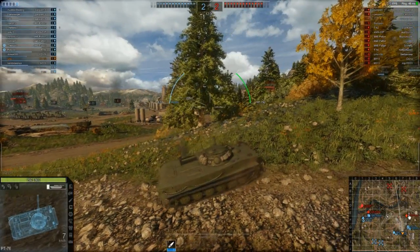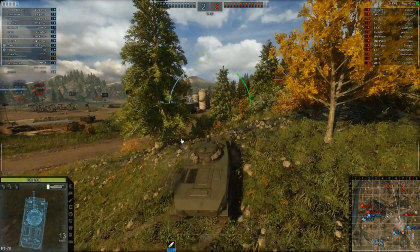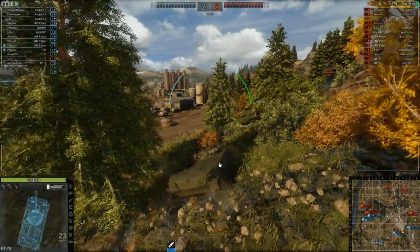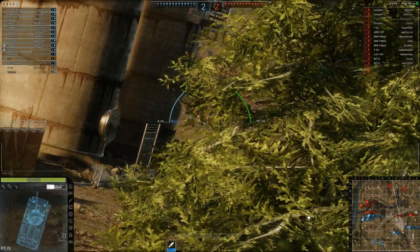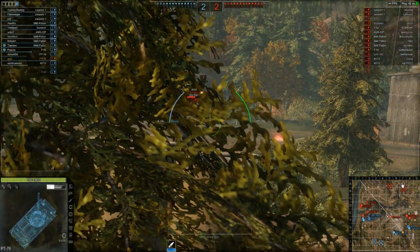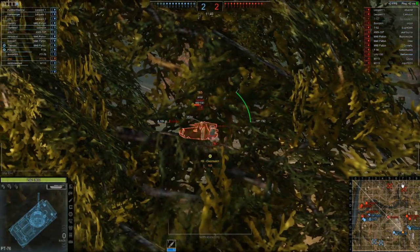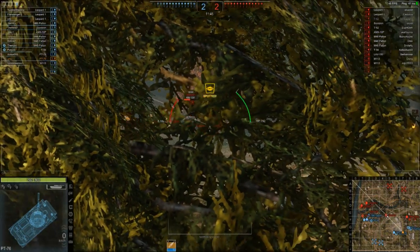They seem to be stopped, but as I'm coming up I realise I've got quite a good view here. I have a little peek and realise I have to go over the hill in order to get any sort of gun depression. But there's nothing happening there — there is a guy close though. Let's have a shot at him. And I hit him. Then I'm spotted.